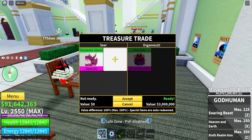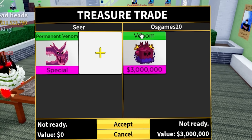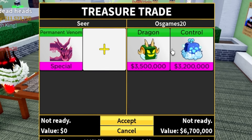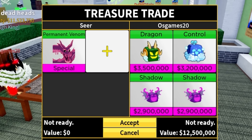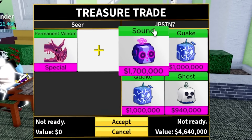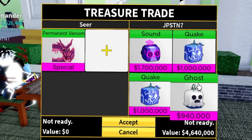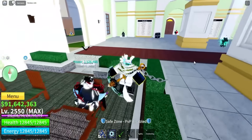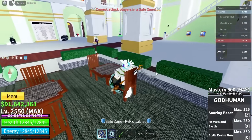I'm in C3, and this person just offered for venom - they put dragon, leopard, and control. There's a dragon, control fruit, and shadow - no leopards though. Next server, we got permanent venom offered for sound, quake, quake, and ghost. How do people in the third sea have less good fruits? It's supposed to be the other way around.